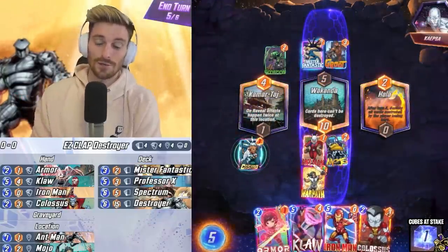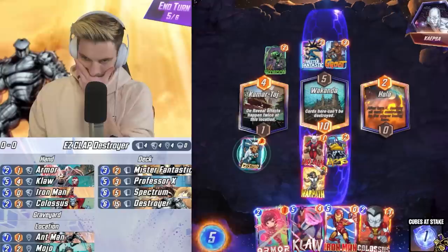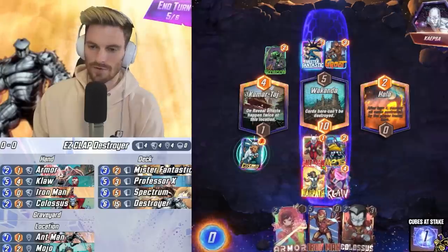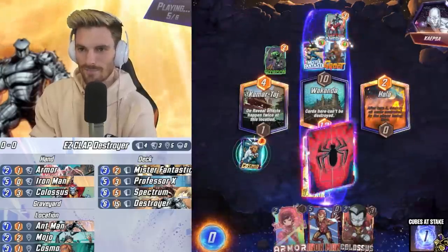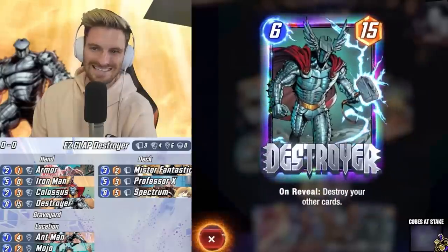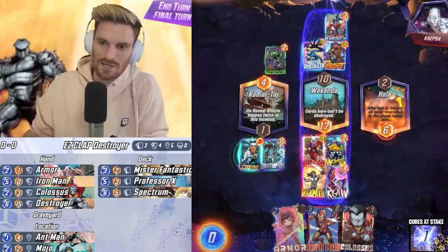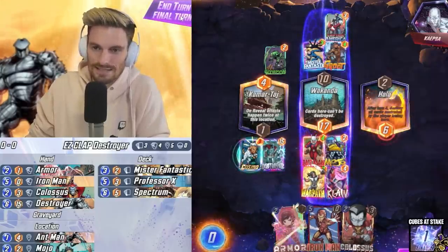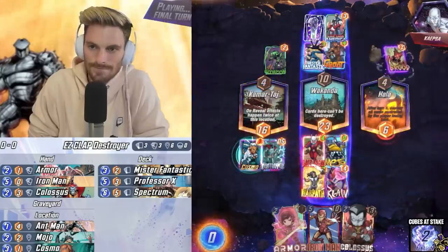Every now and then you don't pull either win condition — very rare, but it can happen, and we need to keep that in mind. We can either spread ourselves out or go with the safe bet of Claw in the middle. Iron Man's not a bad idea especially because he can match us power-wise, but truly with Ant-Man and Mojo there, and by the looks of it he's playing a Destroyer deck as well, we should be good. So Claw — put the power in — and look who arrives: the badass is here, never late. He's snapping as well, which is bold.